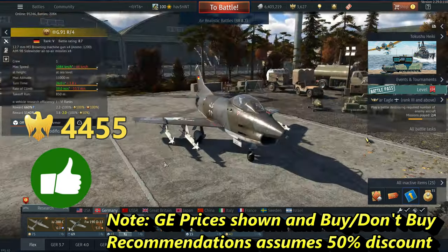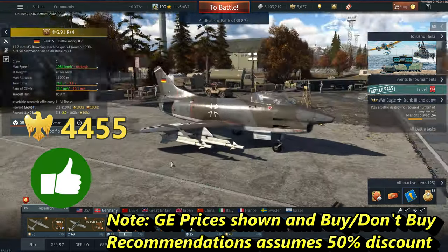Rank 5: the G.91 R/4 — this is a soft buy. I have a whole video on this and how it's holding up in the current meta. Buy if you want to ease into jet combat, buy if you enjoy the 8.7 BR which has its own flavor. It's not as good as it once was but it's still very solid — go check out that video.